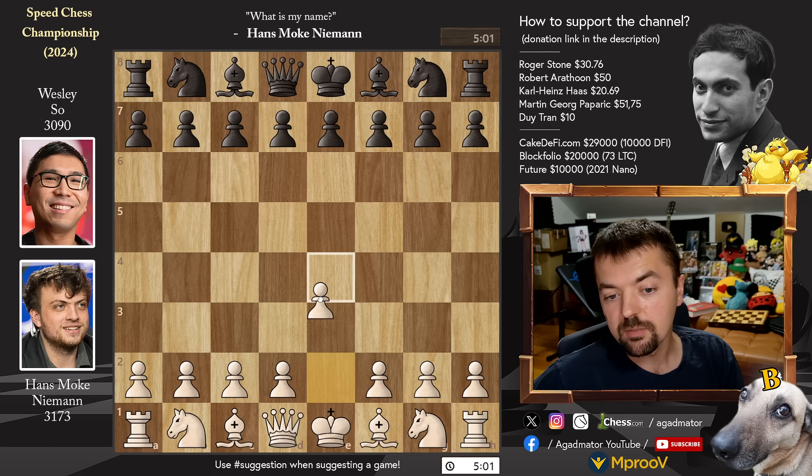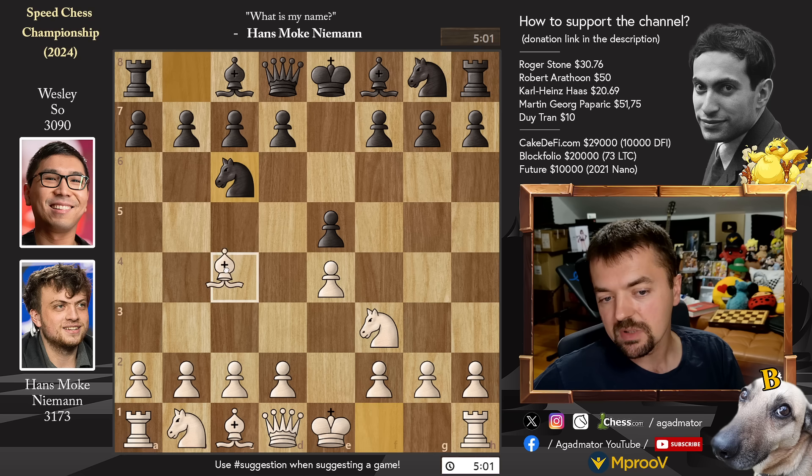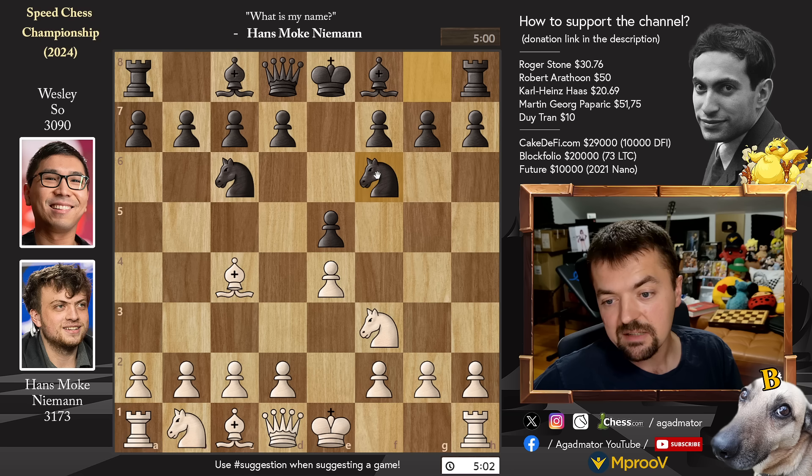Hans with white opens with pawn to e4. We have pawn to e5 by Wesley, knight f3, knight to c6, and bishop to c4. The Italian game is on the board. We have knight to f6, the two knights defense, and now pawn to d3.